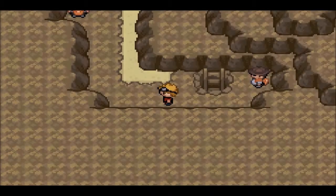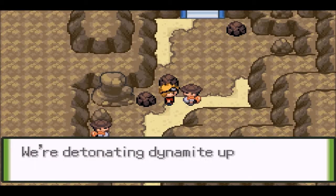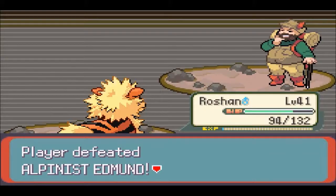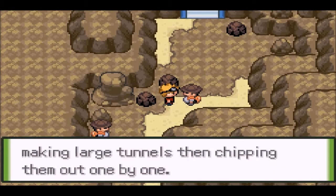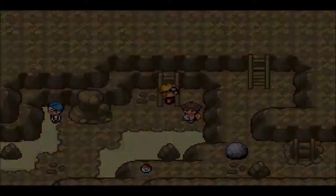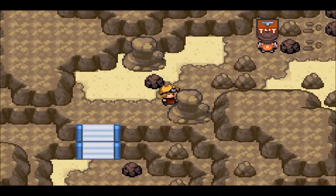Why does every Pokemon game have caves full of Zubats? He's blocking our path! You blew me away! Can I get past now? Nope, we have to exit the ladder and go back up. And he'll move. There we go. A Pokeball - well, it kind of looked like one. That's not really a surprise.